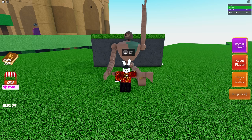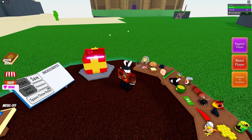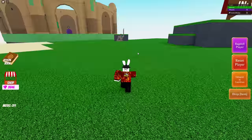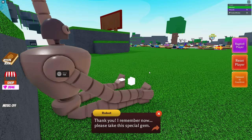Here we go — the final piece. The robot says 'I can't seem to remember what to do next, if only I had a brain.' I actually know where there's a brain — let's come to our base, grab the brain, and take it on over to him. Hopefully this is what he is looking for. He says 'thank you, I remember now.'